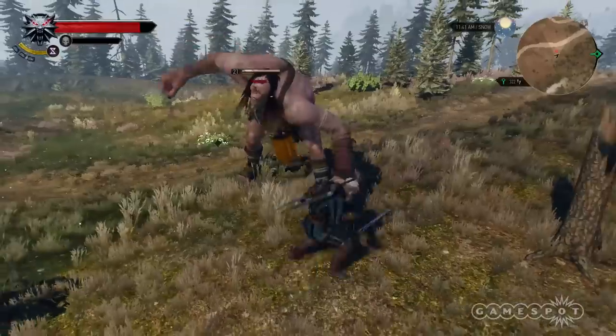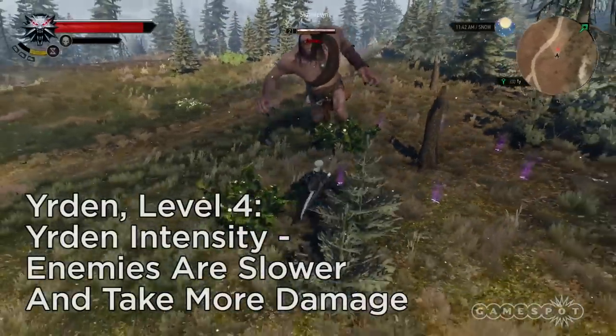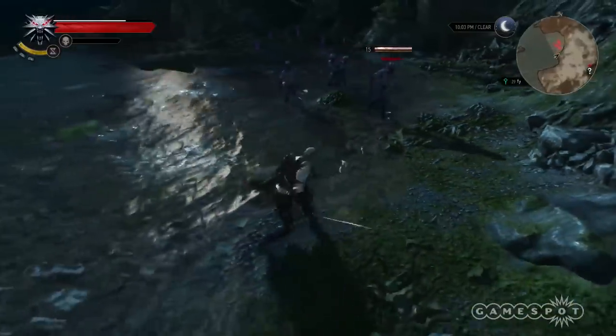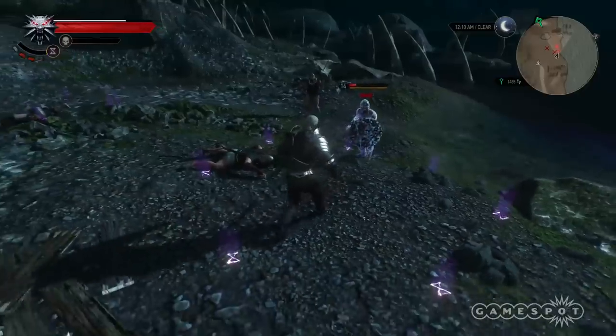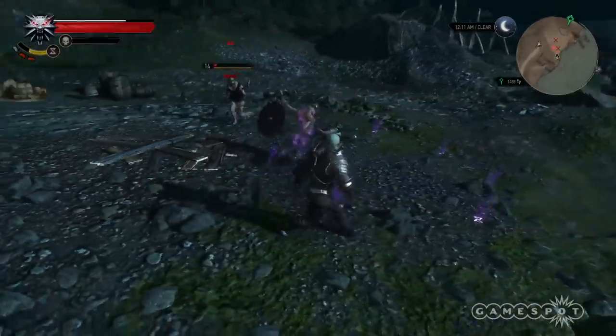Level 4: Yrden Intensity does what it says on the tin — it intensifies the trap's effects. At level 4, every sign has an intensity increase like this. Level 5: Supercharged Glyphs causes enemies to lose health for every second they stand within the trap. If the creatures you face are weak enough, you can watch their health siphon away without having to put a lot of swinging effort in.